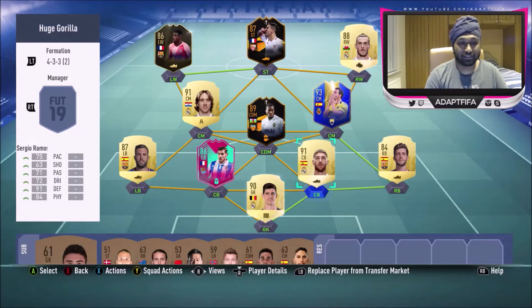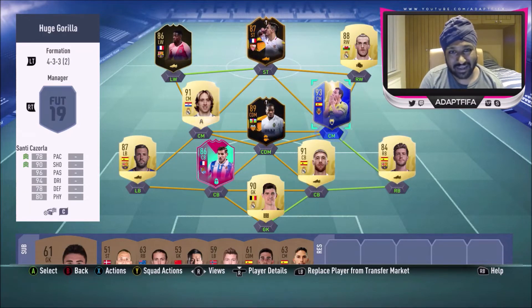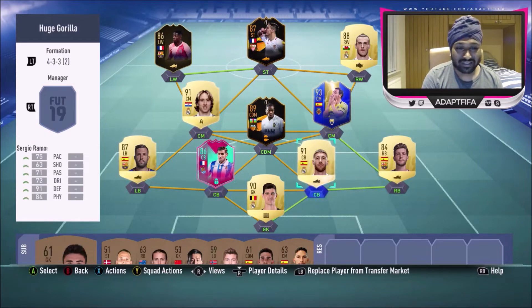These players aren't bad players. If you were looking at the beginning of the game and someone had a team like this, you'd say it's a great team. Now that there are so many better cards out, you'd say this team is rubbish. There's one player who might make it into some people's teams — Santi Cazola — and he'd only make it into an average team, costing around 100K. So this team is not expensive at all.